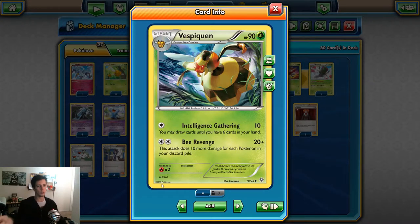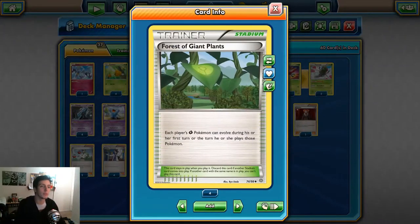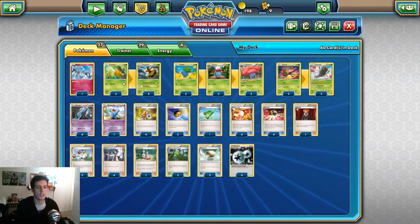Another thing to note is that Vespiquen has a free retreat cost, so we don't really need to run Float Stones for her specifically. She has 90 HP so she is Level Ball-able, and she is a Grass type so we're going to play around with that. We have mostly Grass types in this deck and we can abuse Forest of Giant Plants.